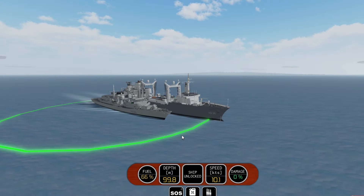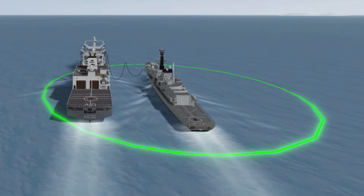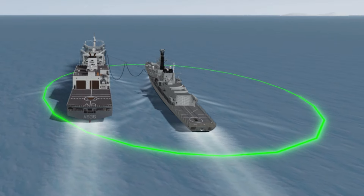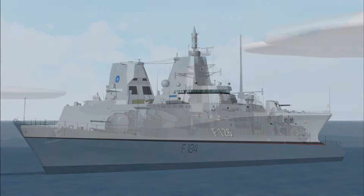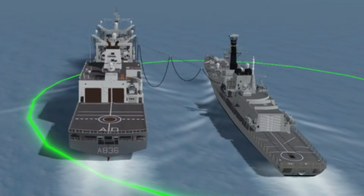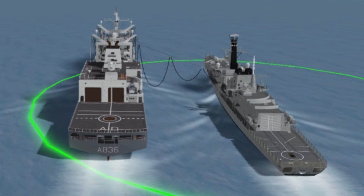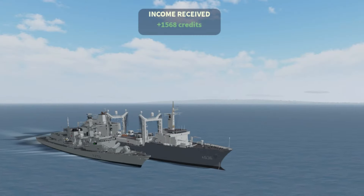Upon accepting, the process will begin immediately. A big green circle will appear around your ship, and the ship being replenished must stay inside of it for the entire duration of the transfer. At the top of your screen on both sides, a bar appears showing the progress of the transfer. And if you are in the Type 23, Type 21, Niedersachsen, Dezeven Provinzen, Iver Huitfeldt, or Oliver Hazard Perry, then hoses will appear during replenishment connecting both of your ships. Once the progress bar is full, the transfer is complete and the ship is now replenished.